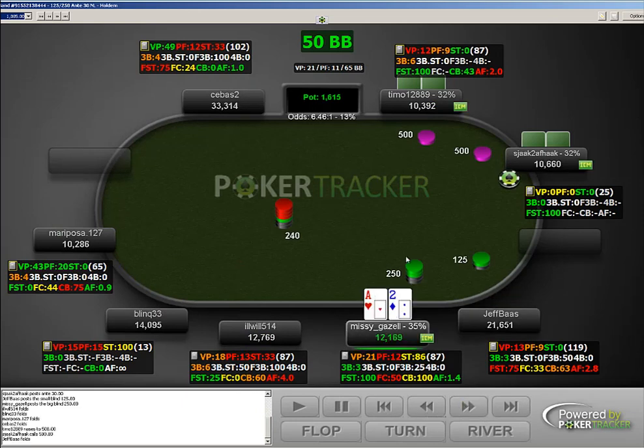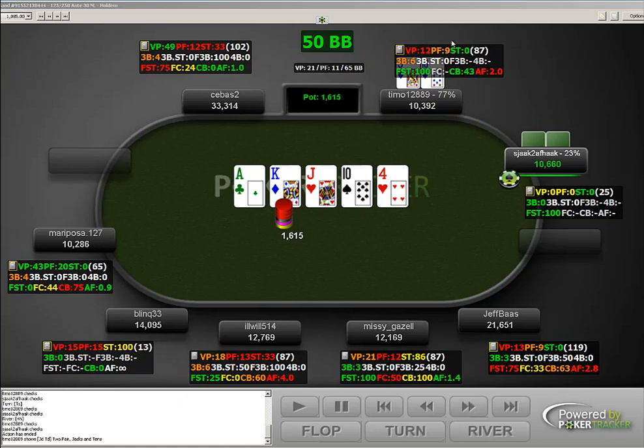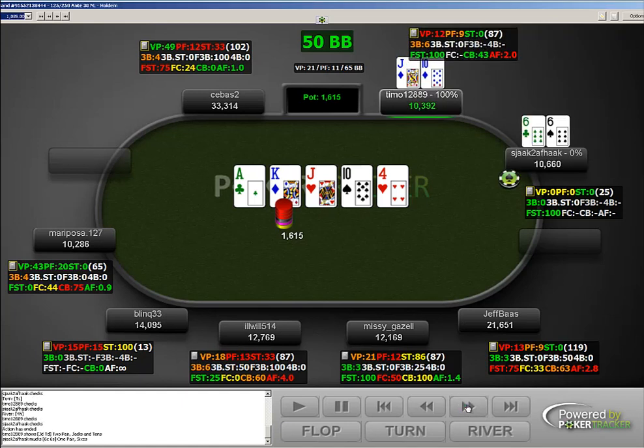Ace-2 offsuit doesn't do particularly well against this guy's opening range, which has been really tight. But we're getting 6.46 to one, so I think we can put in an extra big blind there. Obviously we don't want to go too crazy on the flop, but when you're getting really good odds it can be good to call in spots like that.